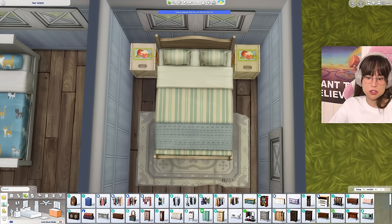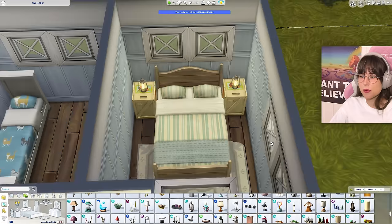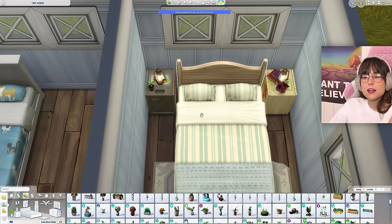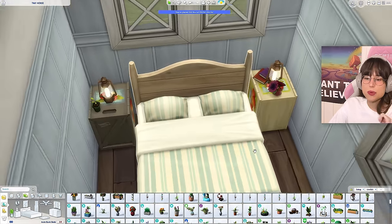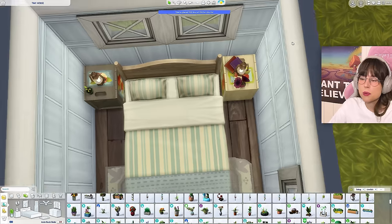I'll throw in some decorations. We need some bedside lamps — Horse Ranch again, it has the vibe and they're cheap. Then a little plant and a little book — that's 45 simoleons, great. I'm going to place all items nicely in the end, because it'll be annoying if I do it now and then find out I don't have money for something. Oh, we need some curtains — this is a hard window. What about this one? They're 200 each and I need two of them — oh no.